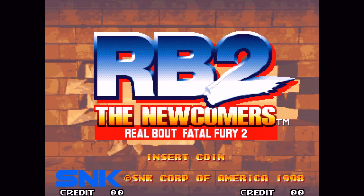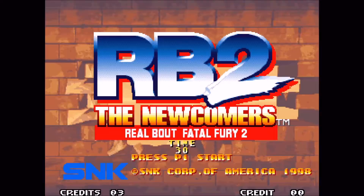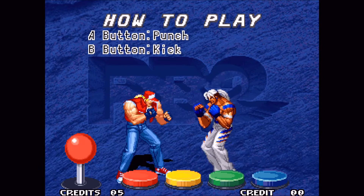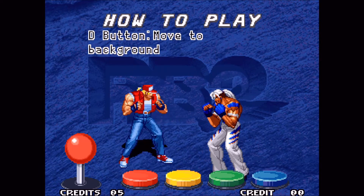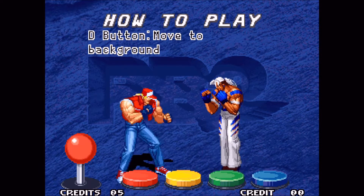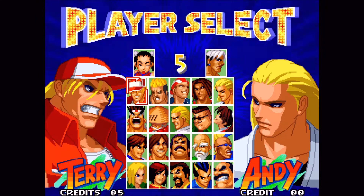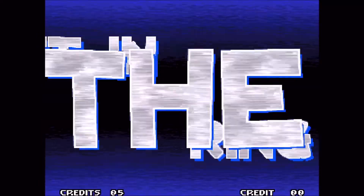I'm going to turn on the sound right now. Here we go — The Newcomers. I'm going to insert some coins and start this. I want to make this as similar as possible — I'm actually going to use the same characters. I did want to point out that this is the button combination: you have four buttons here, whereas you don't necessarily have four buttons on the Switch version, which you'll see in a second. Here are all the characters available — I'm just going to pick Terry because that's everyone's favorite, and I'll fight against Andy.